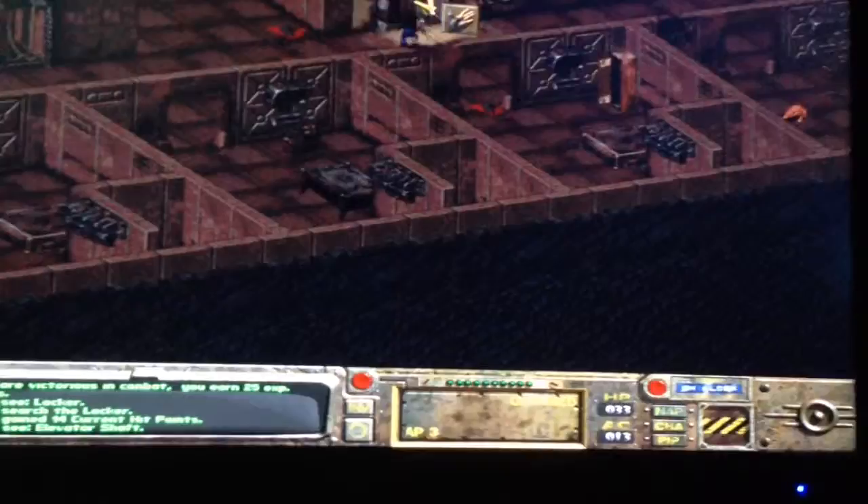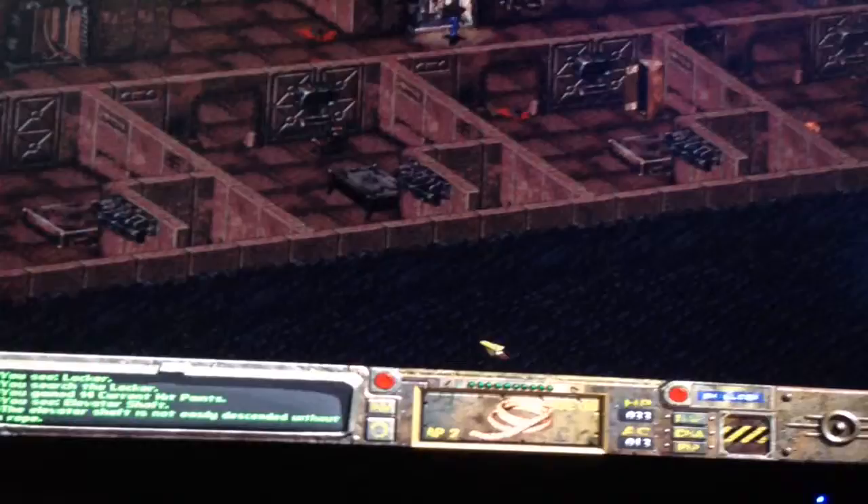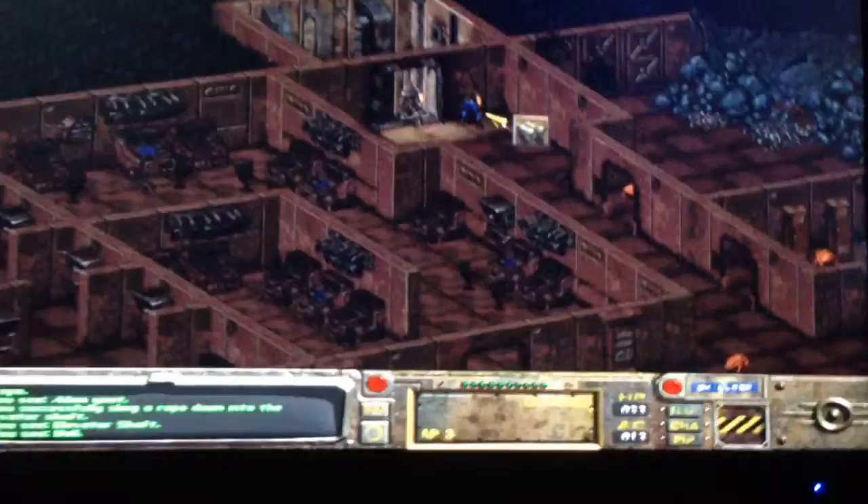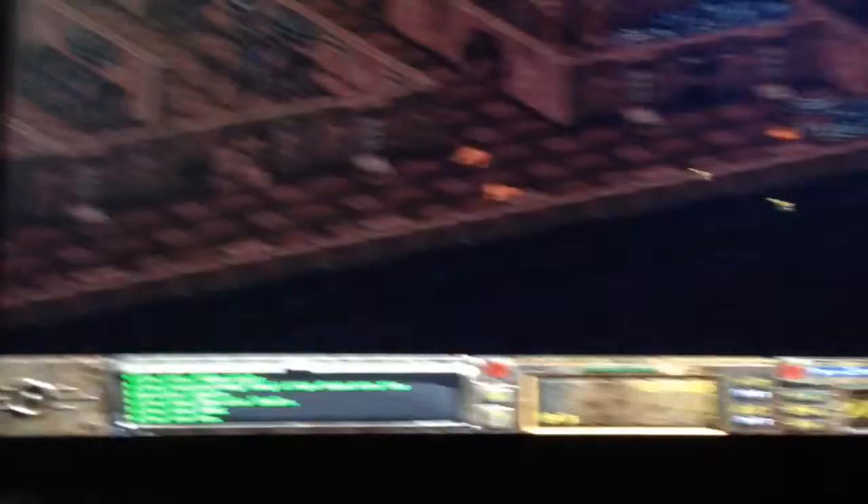I really don't want to get into combat again. If I can avoid it then I will. Rope — use on elevator. Command center. This is where things get complicated, I do believe. Actually, I'm not going to spoil the story for you. I'll just let you guys figure it out yourself.